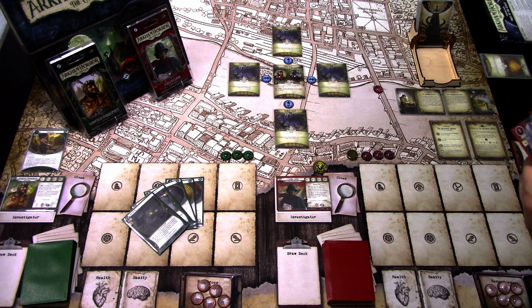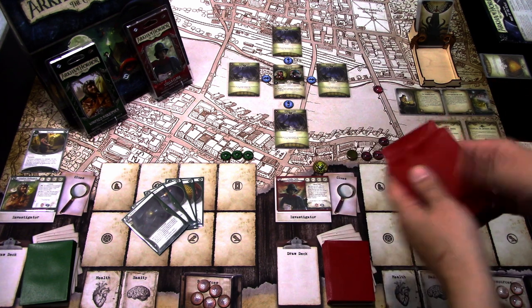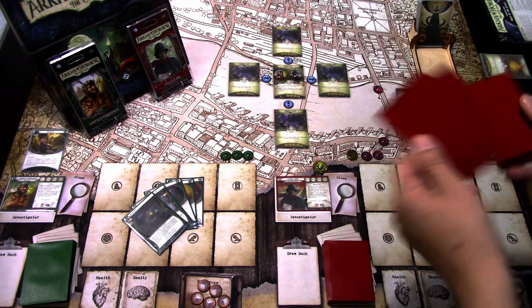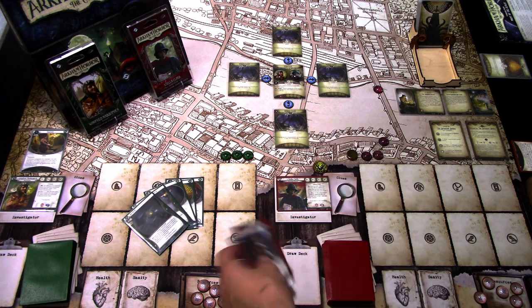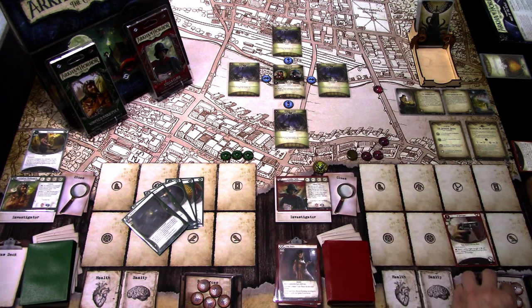The first action for Stella is to play the Derringer. Before we do anything, we have to discard two cards at random from each investigator. Shuffling and discarding — we lose Take Heart and Grit Your Teeth. We can still play the Derringer. The objective is to get six clues to advance, and we have one doom on the agenda because there are two cultists remaining.